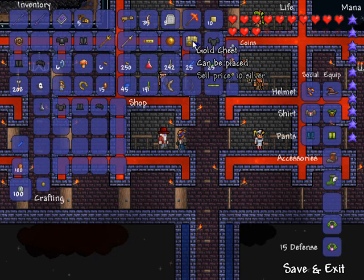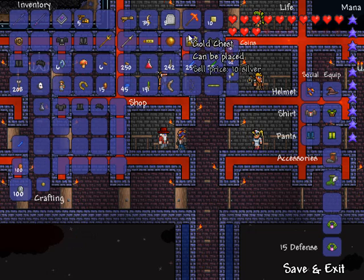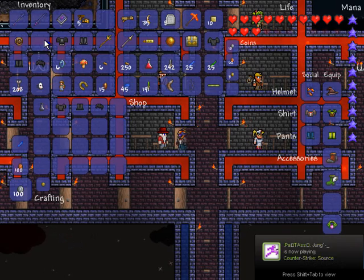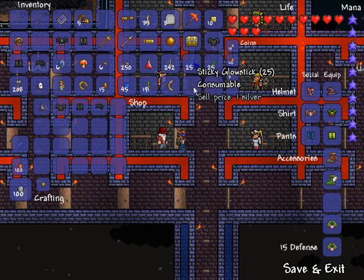We've also got golden chests, which are found all over. They're rarer chests, and they're baller — they shine and stuff, so that's pretty cool. Also, sticky glow sticks: glow sticks drop from all over the place — pots, chests, also jellyfish — and you can combine them with a gel and it turns into a sticky glow stick, which will stick to the wall.